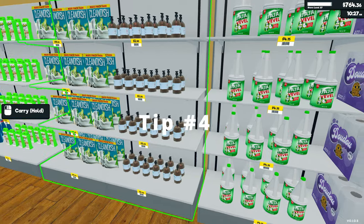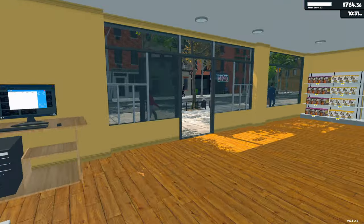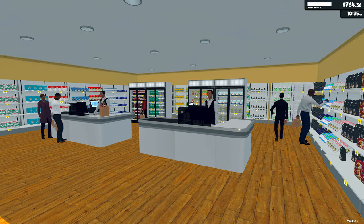You can just hold the left mouse button to place the items. It's a simple tip, but a lot of people would probably miss that in the beginning.